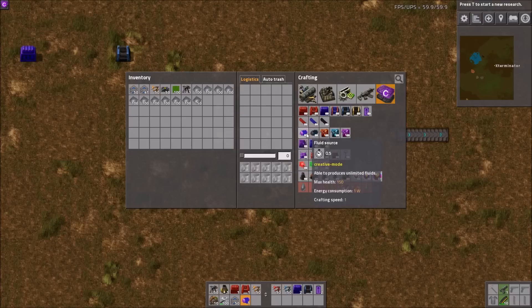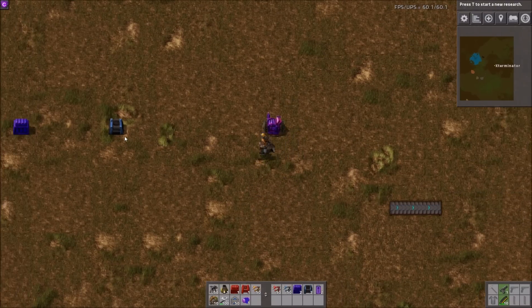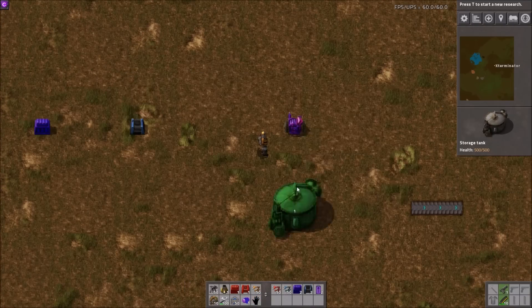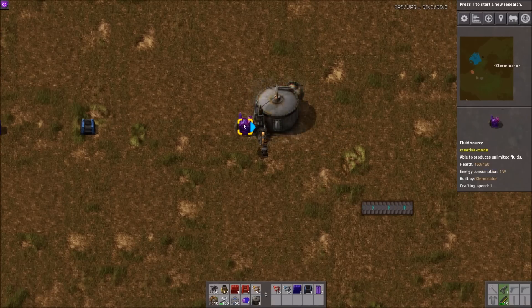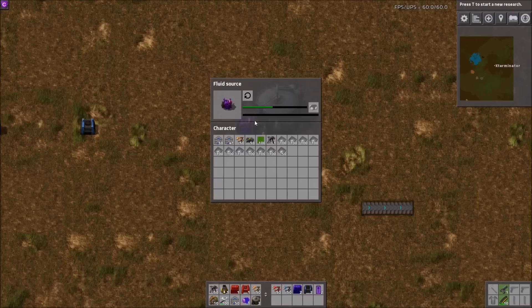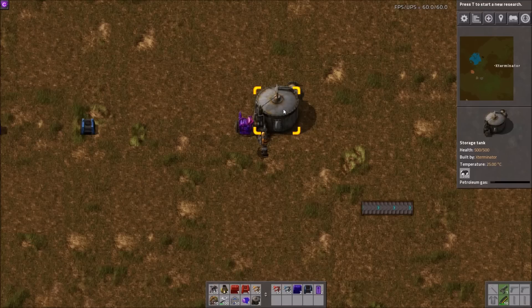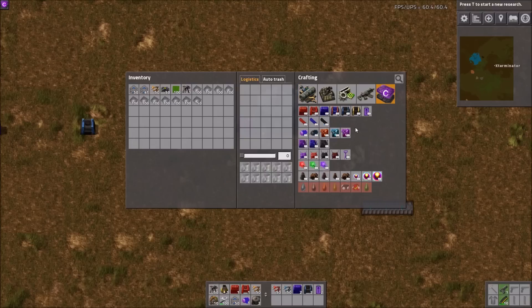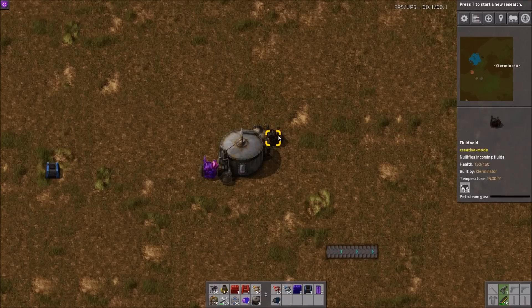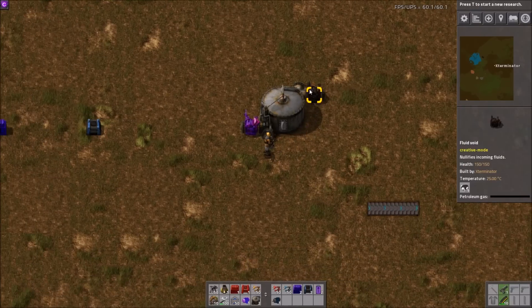We have fluid source and fluid void, which are really cool. The fluid source does pretty much what a spawn belt would do except for liquids. If you take that and line it up with a tank, you can select from vanilla fluids — and the forum post says it detects any liquids added by mods too. Tell it what you want and it'll just fill the tank up, doing about 50 units per second. The void one actually pulls more than that — you can see it drains faster than the source puts in — so you can do throughput tests and whatever you want with that.